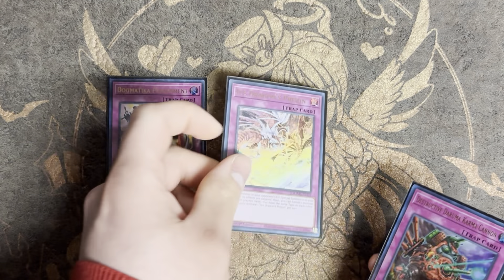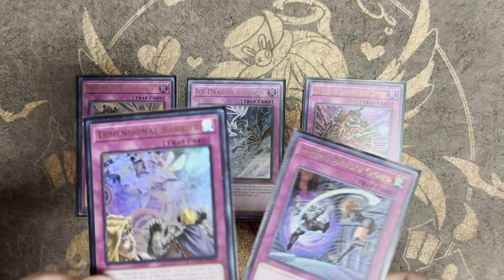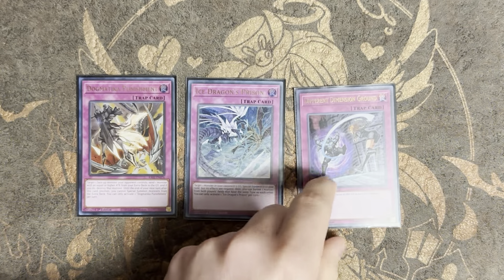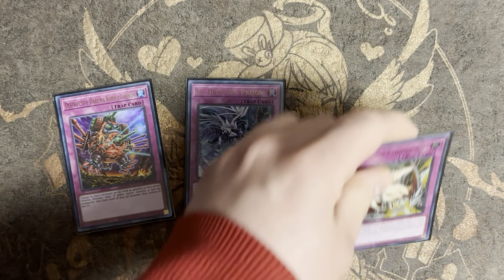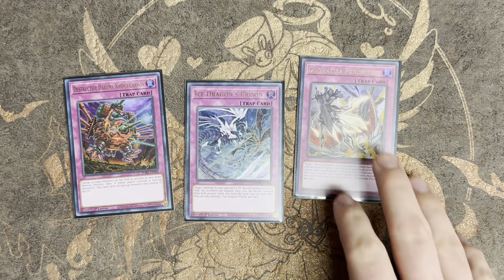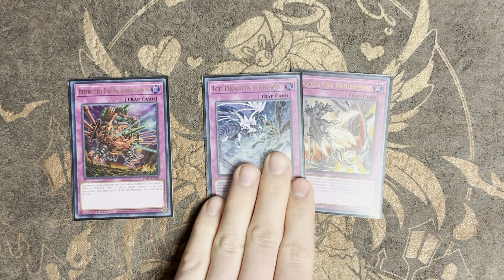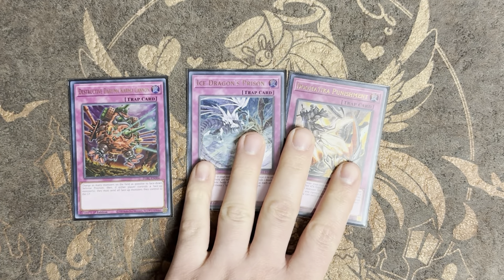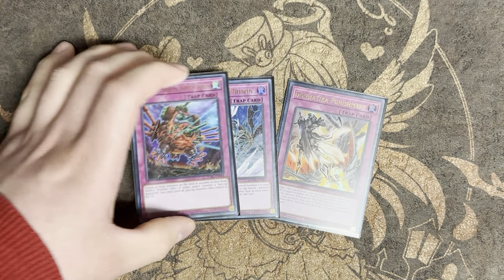For the remaining traps we're playing Punishment, Ice Dragon's Prison, and Room Recurring. You can opt for other options like D-Barrier instead. I'm a huge fan of Punishment — that card is absolutely crazy in the right hands. Same with Ice Dragon's Prison. These cards really come down to player skill; you can't just shotgun them the first chance you get and see what happens. You have to know the right places to activate them.